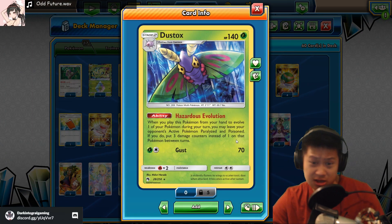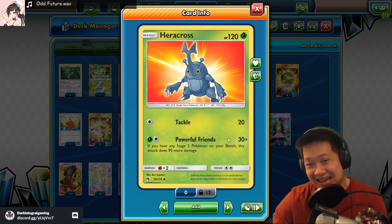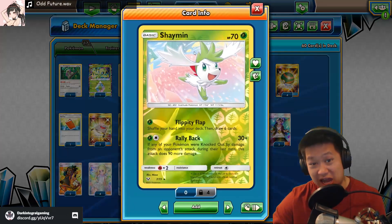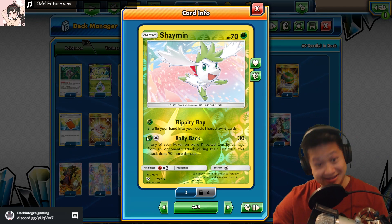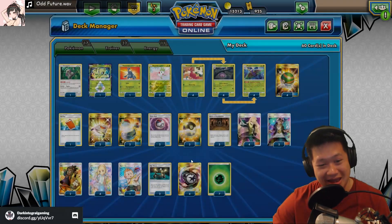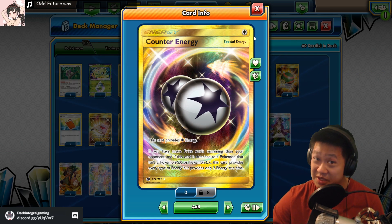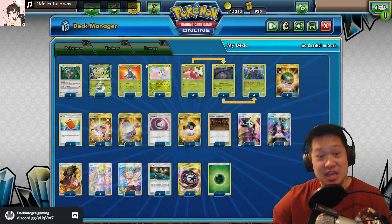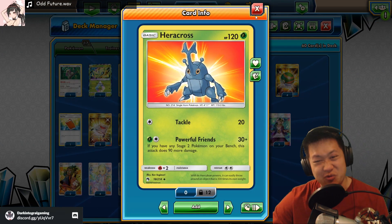For damage, you can attack for 70! You can use Heracross to attack for 120 instead if you have a Dustox - same energy cost! And you can use Shaymin - if one of your Pokemon dies, you do 120, same energy cost! And you can play all that with a counter energy! If you're behind a little bit, these will let you catch up.